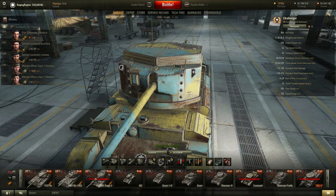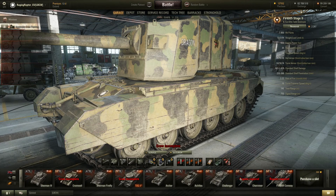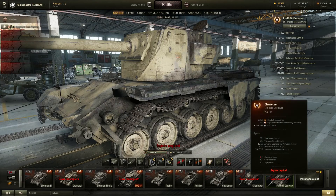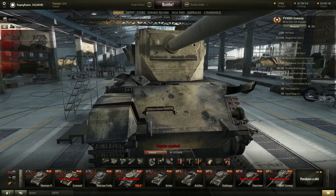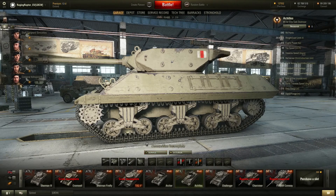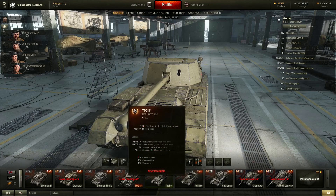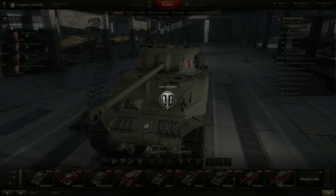The tier 10 tank, the FV Stage 2, has the same crew setup as the Challenger — two loaders, driver, and gunner on the commander. So for two tanks which need a lot of XP to research, you will have to change a loader in between. For example, the Achilles has two loaders as well, but others like the Sherman Firefly only have one. It's kind of harsh to get your full setup for the tier 10 tank.